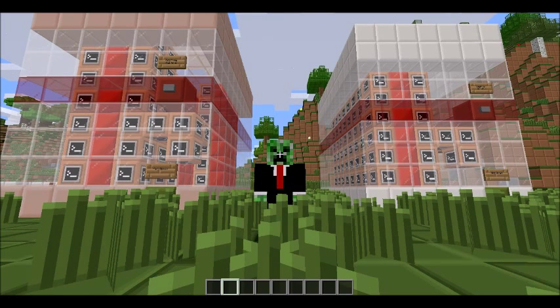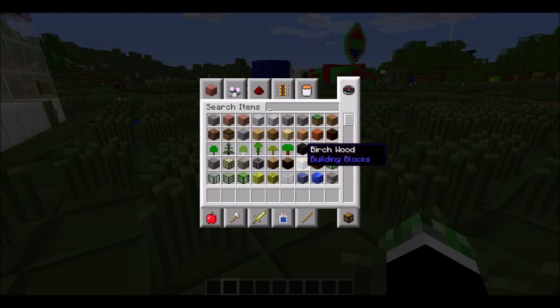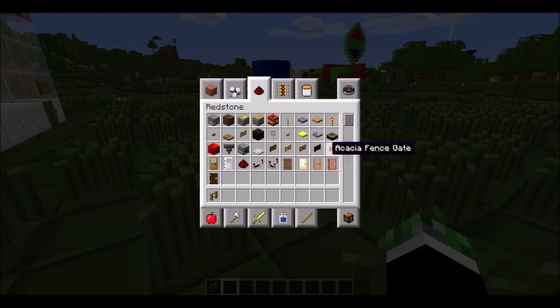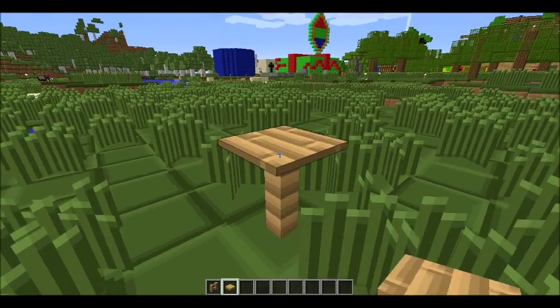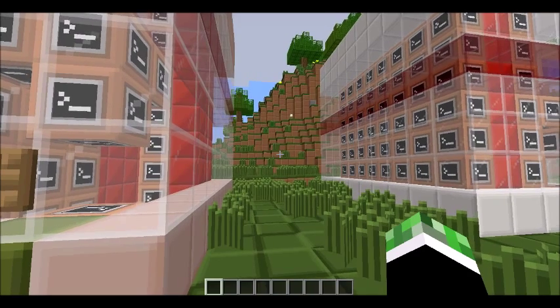Hello everybody, Minnie here back with another Minecraft video. Today I'll be doing another one-command vanilla mod. I decided to do a furniture mod. Usually you get furniture in Minecraft by either doing the simple way or a little bit more complicated with redstone. For example, if you want a table you get a fence and a pressure plate and put it on top. But thanks to RJ Minecraft, we'll now be able to get real furniture.